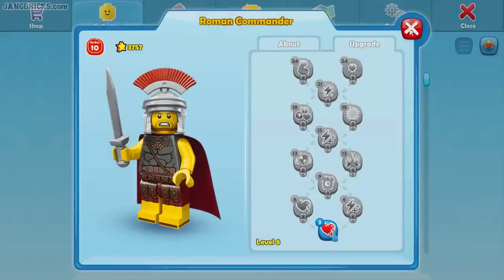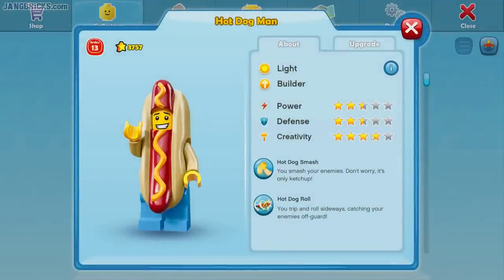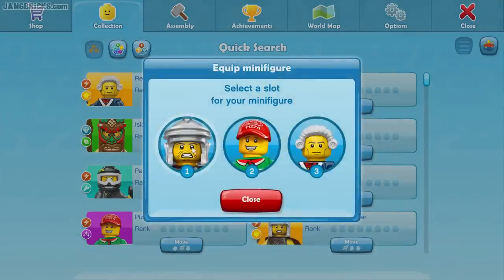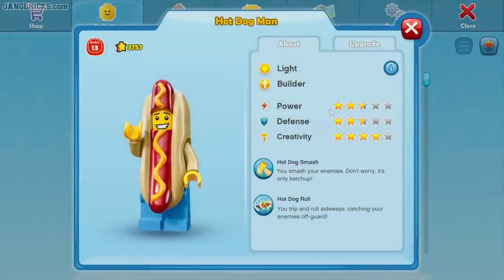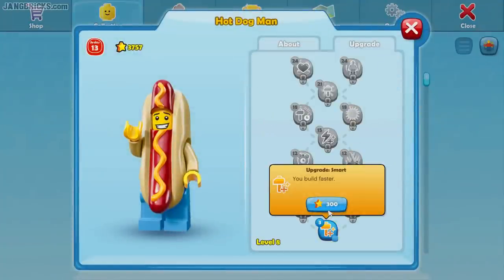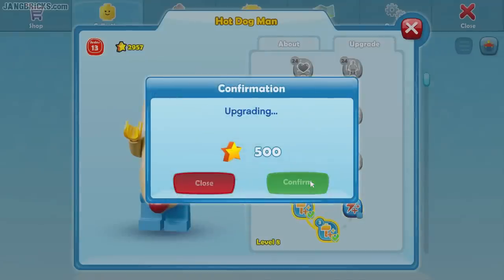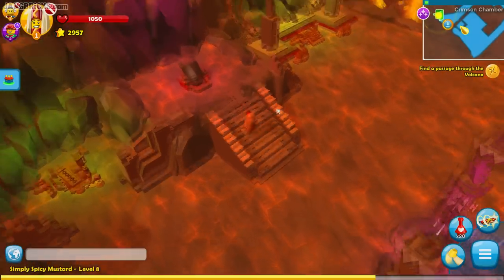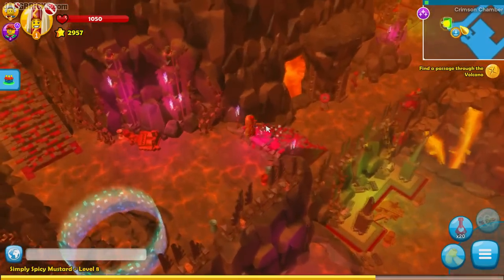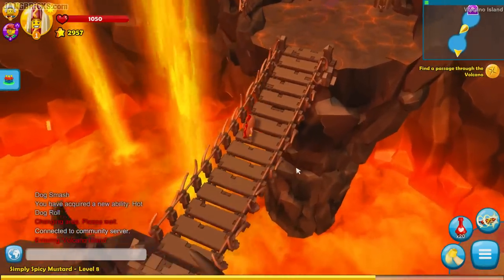Let me check out this hot dog guy. Hot dog man — yes, clicky. Not too bad, pretty well balanced. He's a builder, so he's mostly on the creative side, but he has decent power and defense. I'll go ahead and equip him in place of the Roman commander. Let's see what we've got for upgrades — instant upgrade, build faster. Good, this will be my new main builder. I can't get to the last one because I'm not level nine just yet — level eight, got a little ways to go. This guy is silly, but that's good.